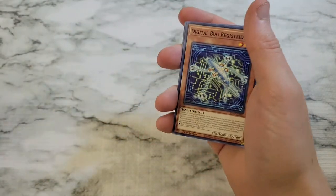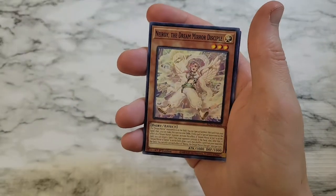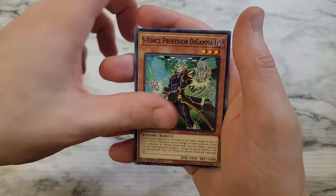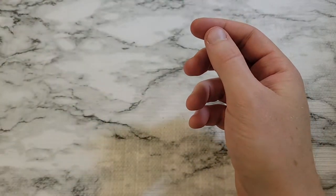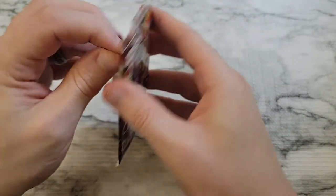Tilted Tri and Springans Blast behind a Digital Bug Registrider — all these are sticking together. Iron Dash Dragon, Neroi the Dream Mirror Disciple, Warrock Schuyler, S-Force Professor D'Gamma, Fabled Marcosia, and then a secret rare — S-Force Bridgehead — again. Our secret rares are not worth much in this set. We've got a total of five secrets and ultras — we're probably due for one more.